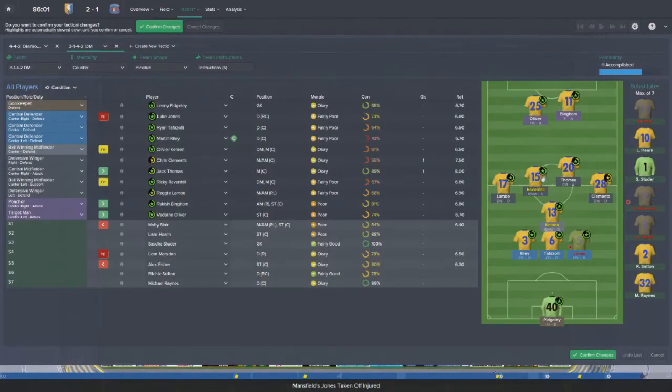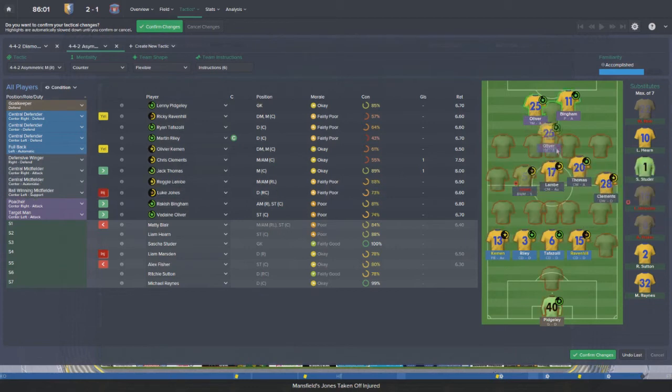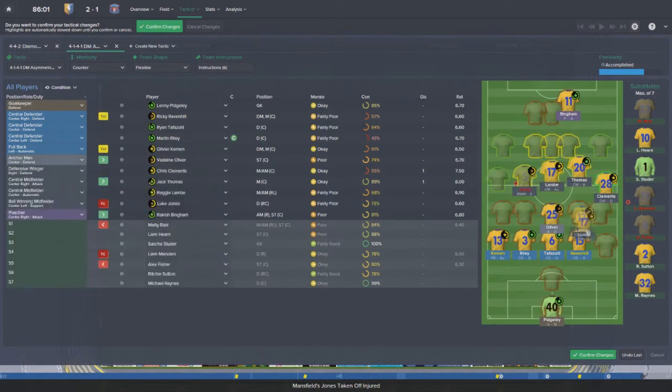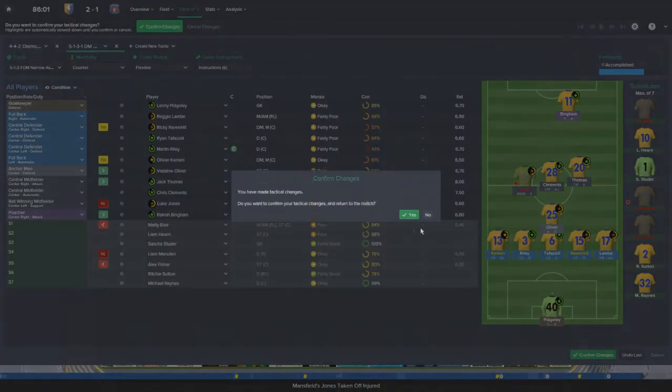Unfortunately, Luke Jones is injured - that is not good. I'm going to have to move things around. I can probably have Oliver step in as an anchorman just because of his height, but there's really not too much we can do. Lamb has been training as a right back so maybe he can help out a little bit. But we're going to be effectively down a man defending these last few minutes - very unfortunate to have Jones come down injured.